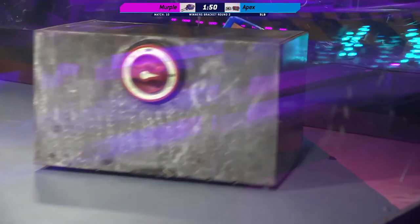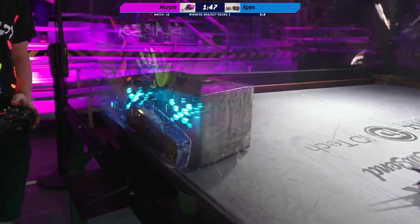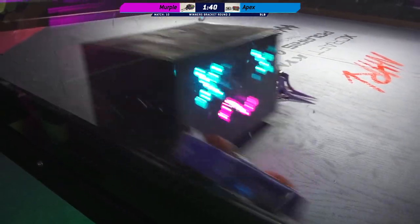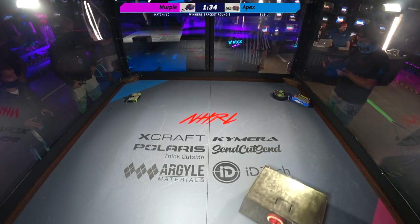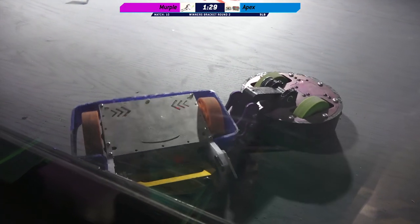This fight is continuing on. Looks like there's going to be an unsticking from Brett the Brig. You can tell Brett's not very gentle with his unsticks — not very graceful either. So that's Apex; you can see both their wheels are running. They're able to get themselves off there, but Merple taking full advantage of them being stuck up against the wall.